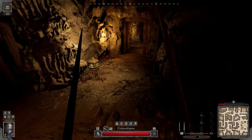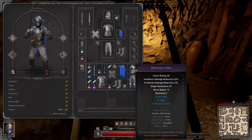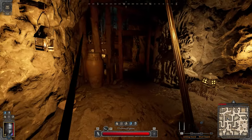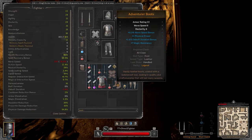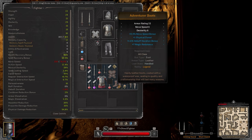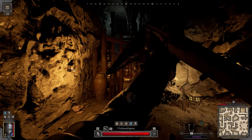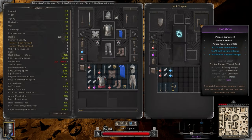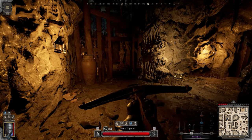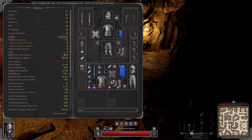If you catch someone off guard like this, it doesn't matter what you even have — you could be naked and do the same thing. If the person just decided to run away, it wasn't even a fight, unfortunately — just an execution. Three-damage crossbow with physical damage — that's probably 1k gold straight up if not more. Blue bandages, pretty nice.